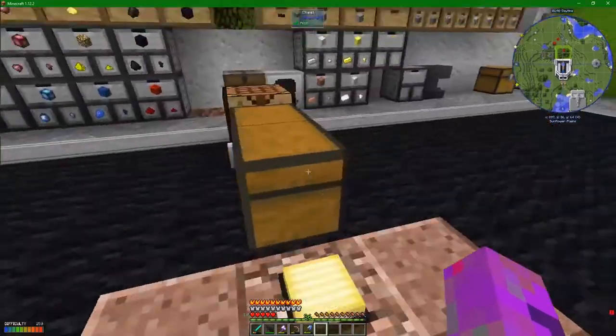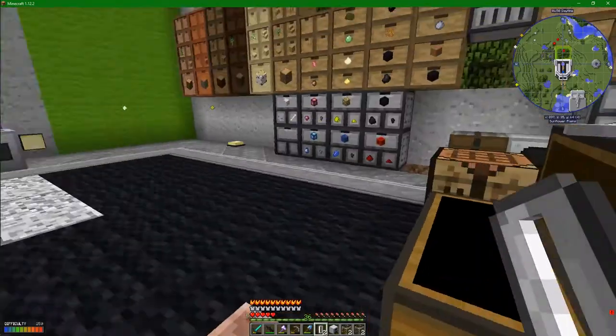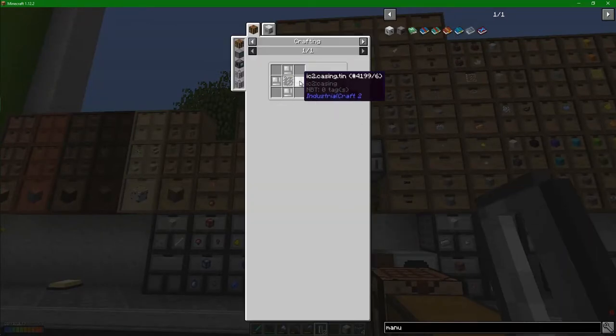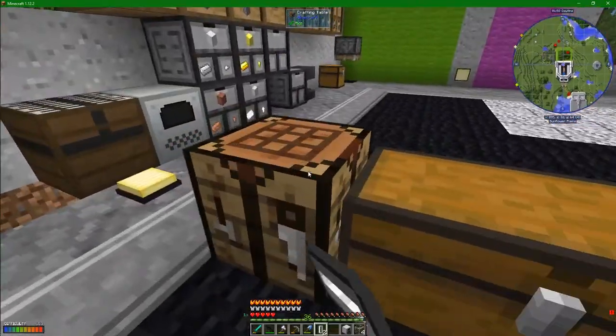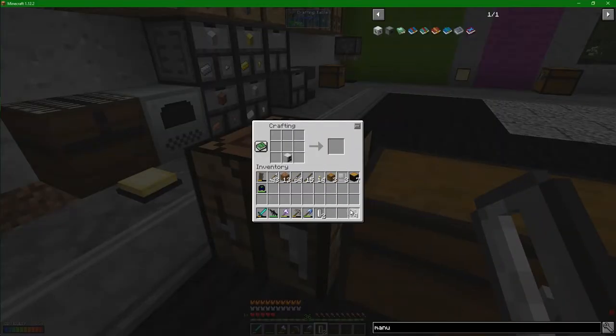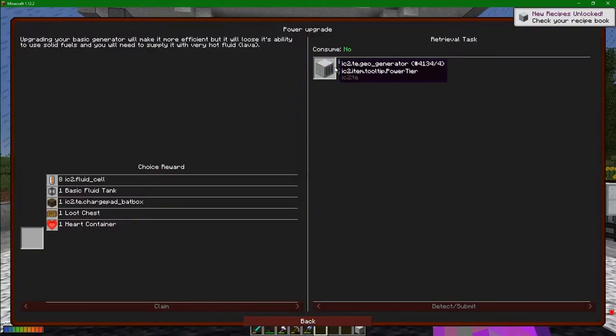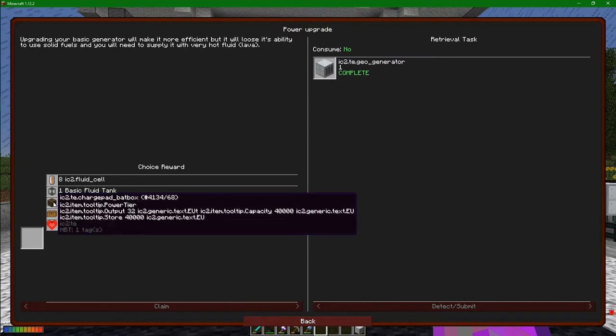You can see there is a power upgrade here - it's saying make yourself a geogenerator. Whilst I am totally on that plan, I'll pick up all of this stuff. Everything you have seen how to make before. The fluid cell is just tin casing around a glass pane. We go clickety click, and I was missing these casings here. Put these in, boom boom boom - geogenerator. But honestly I don't want to use this. This is a lava-sucking device and it seems just as bad as shoveling rocks into a box.